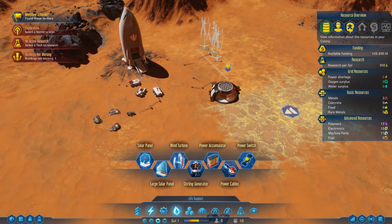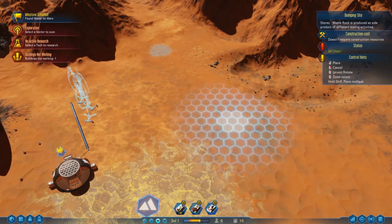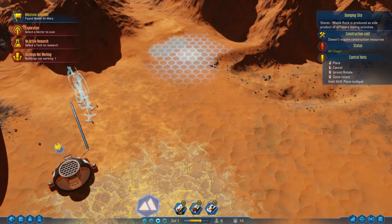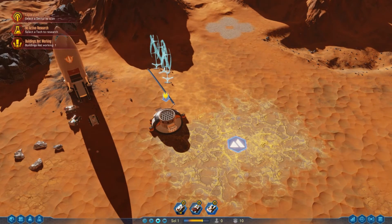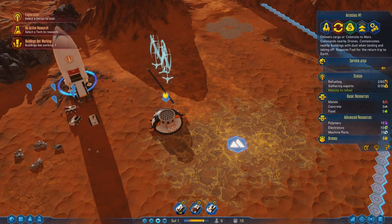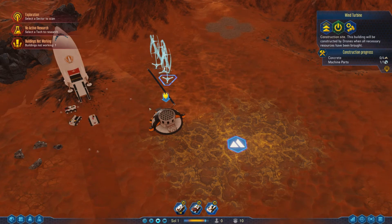We also need storage, so we'll put a dumping site over here — that should be good for storing anything we don't need. These buildings need machine parts, and we do have 10 machine parts, so I'm not sure why it's taking a while. Oh wait — we also need concrete. And for basic resources it costs metal, so let's place one solar panel there.